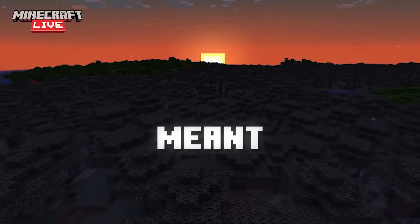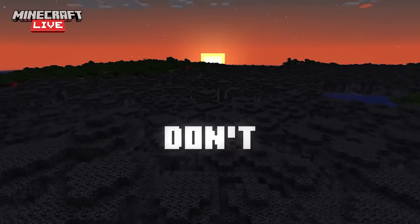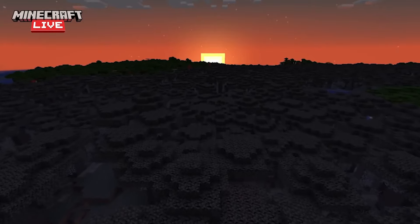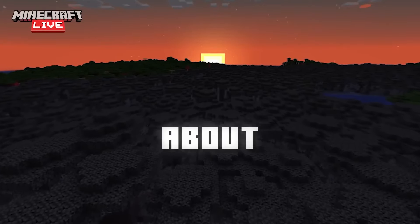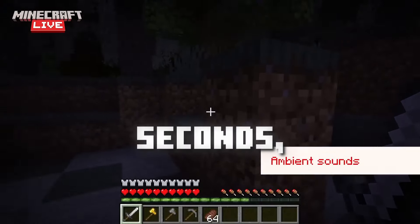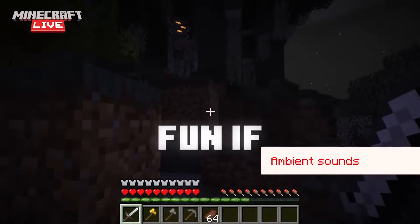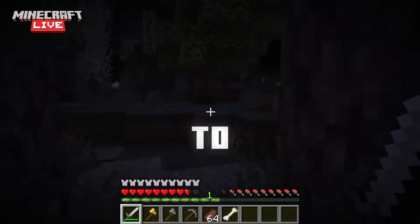I'm not saying make it as overpowered as the warden — obviously the warden is meant to be a very challenging mob and they've done a good job with that. I don't think the creaking should be at that level, but make it do more than one heart, maybe at least three. So you actually have to worry about looking at it, because right now you can just look away for a couple of seconds and it won't even do that much damage. It would be more fun if you actually had to stare at it constantly, or it would do some serious damage to you.